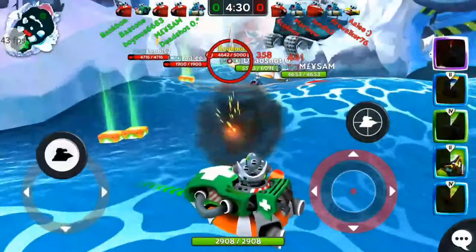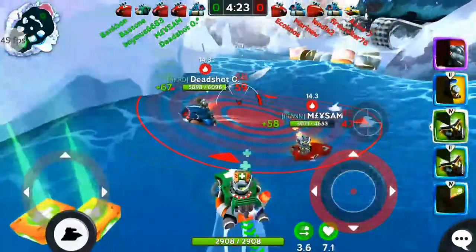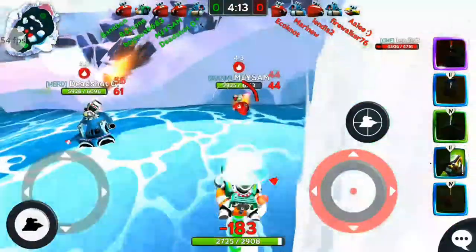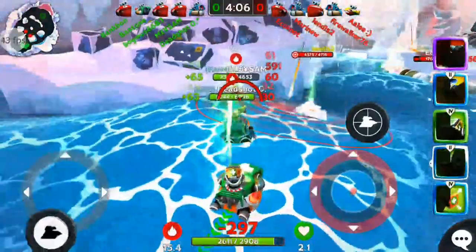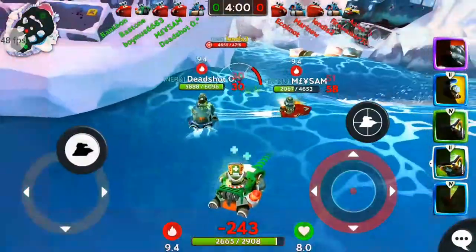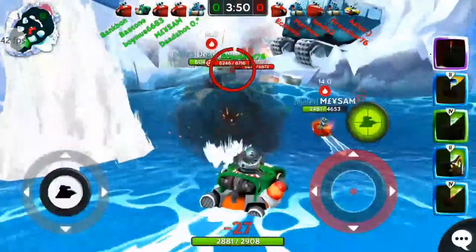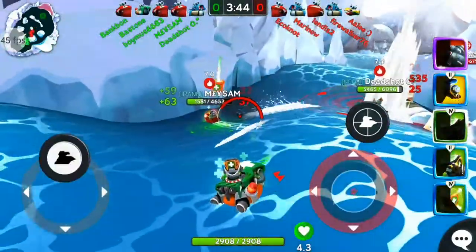And there you go, battle starting. Deadshot and Maysam both taking damage, mortars flying in. Maysam at 50% health — let's try to fix him, get him back to full health. But the mortar shower keeps on coming — it won't stop, it cannot stop, just raining on all of us. Trying to do the best I can to heal these ships, but I feel like their mortars are too powerful.